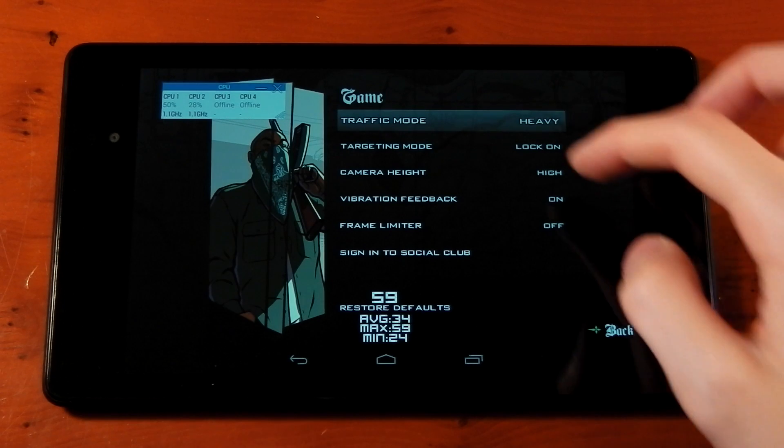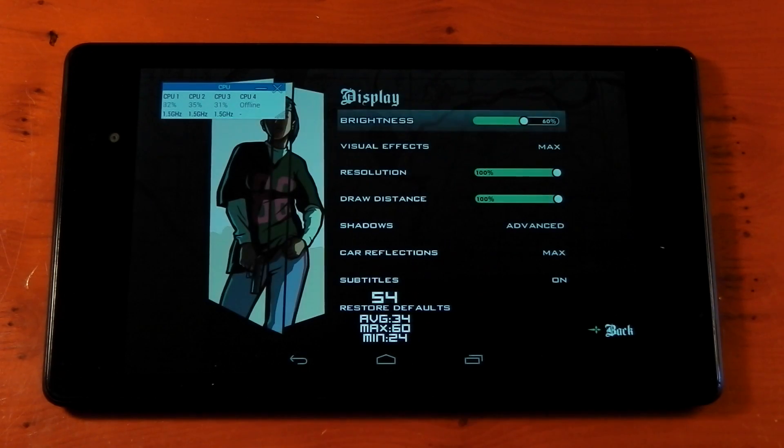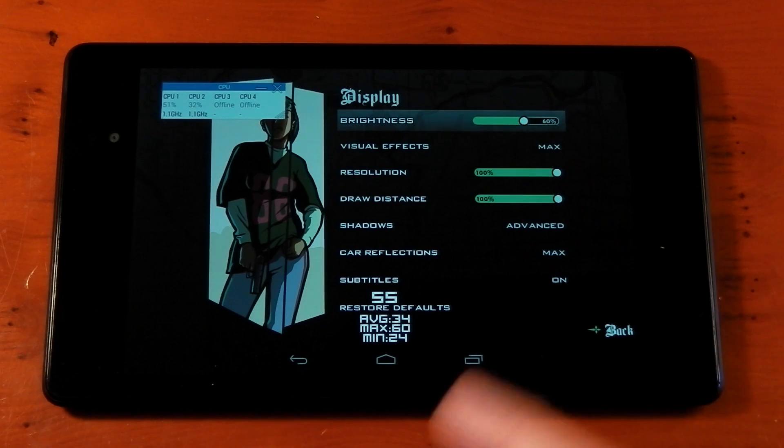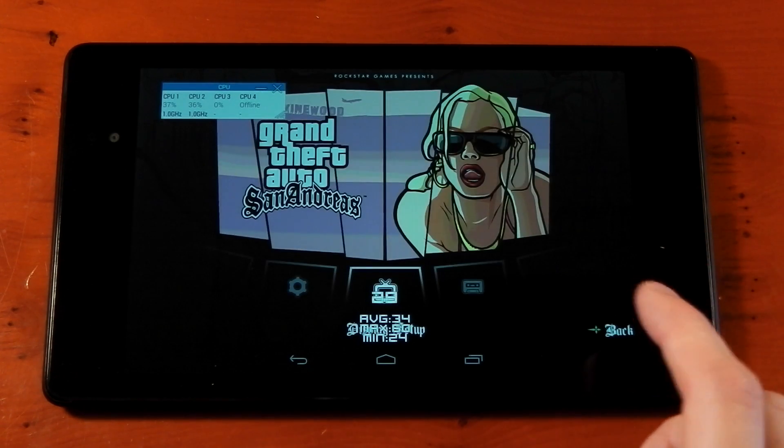Right now it's set to absolute maximum with the heavy frame limiter off. In the detailed settings, everything is set to max — resolution is max, draw distance 100%, it's all there. We'll start the game and see what happens.